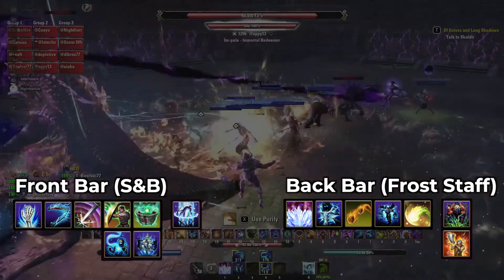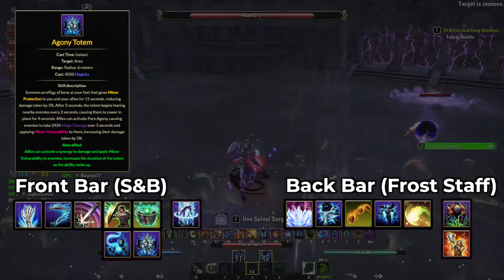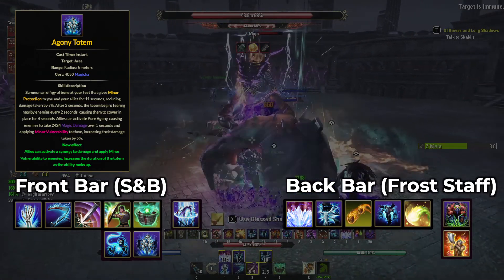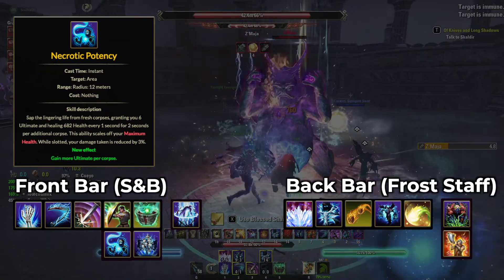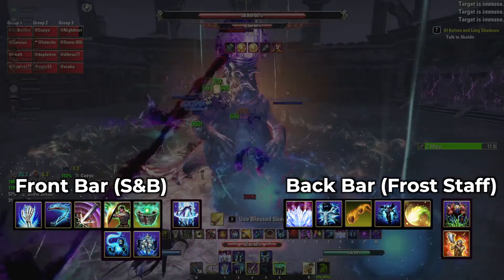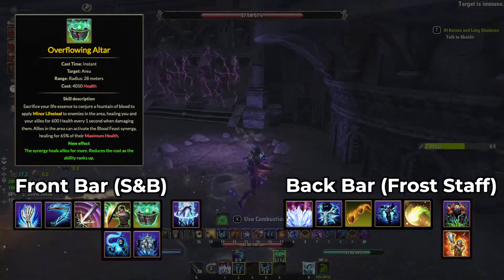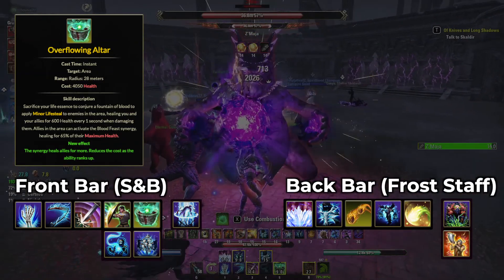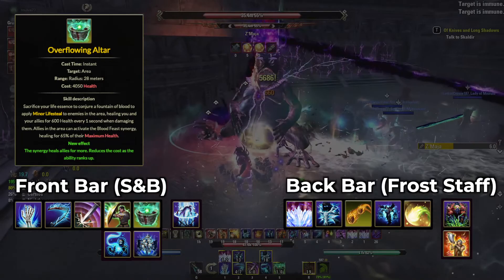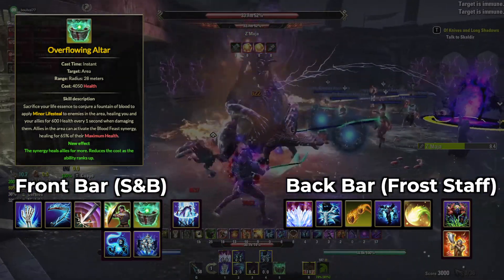What you can swap Absorb Missile out with is either Necrotic Potency or Agony Totem. Agony Totem works like circle protection — it reduces damage your group takes by 5% while they're inside the circle. During execute, this can be a pretty big deal, so dropping that on the group is really helpful. Necrotic Potency is a habit I use to get ultimate back as often as possible, so I can Colossus or Necrorez more often. The fifth skill on your bar should be Overflowing Altar — you need to run Overflowing Altar, not the other morph, because it heals for 65% of your max health as opposed to 40%. When you go downstairs, you want that synergy available for the DPS so they can heal themselves.